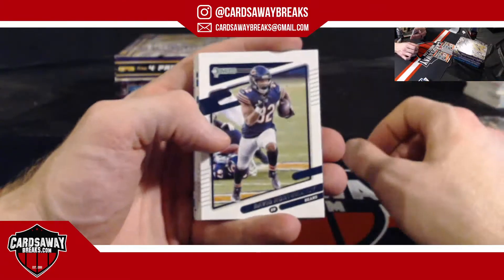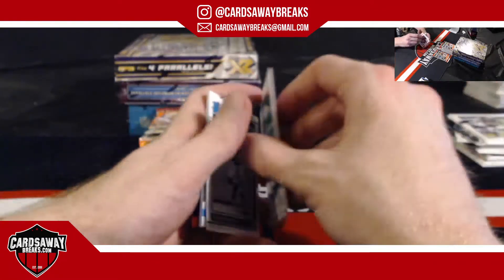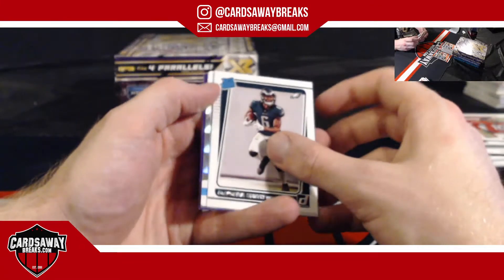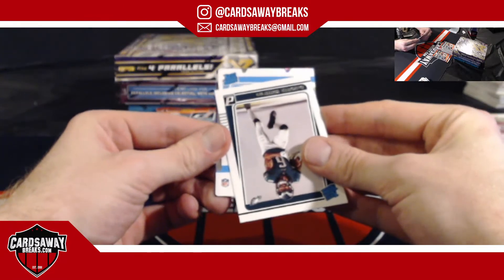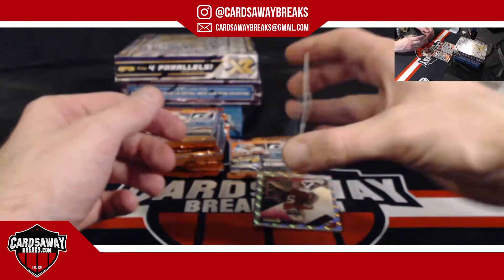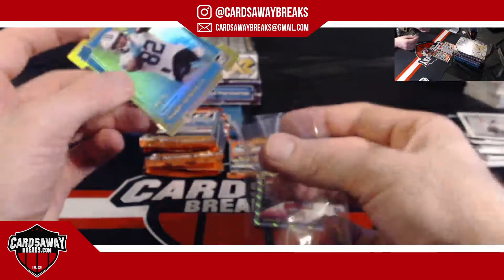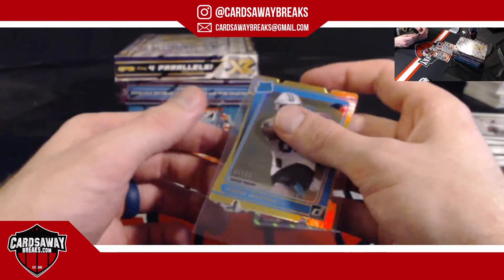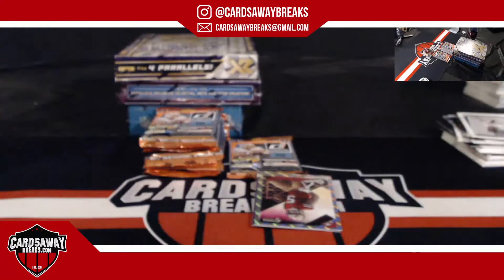Got a die cut — and I think it's a rookie too. Be nasty! Rated rookie die cut for the Panthers — Tommy Tremble, former Golden Domer, number to 25. I don't know what you do with these die cuts — put them in screws or what? But to 25, Tommy Tremble.